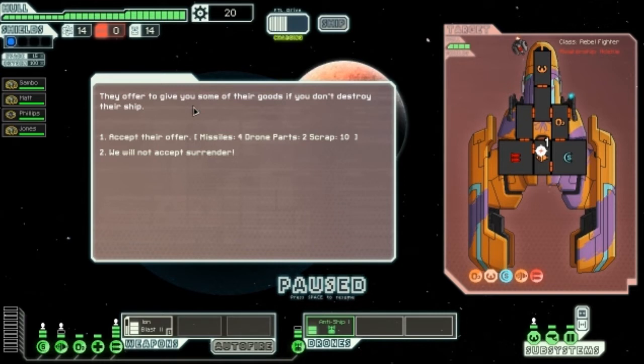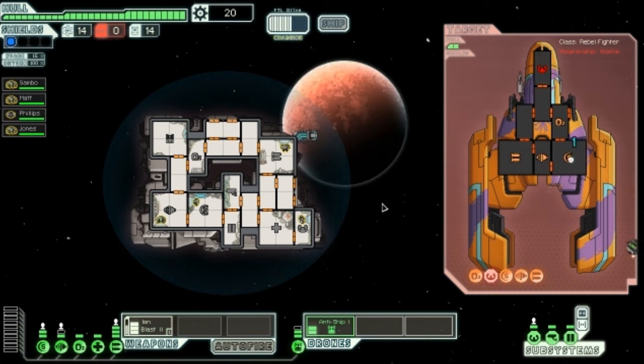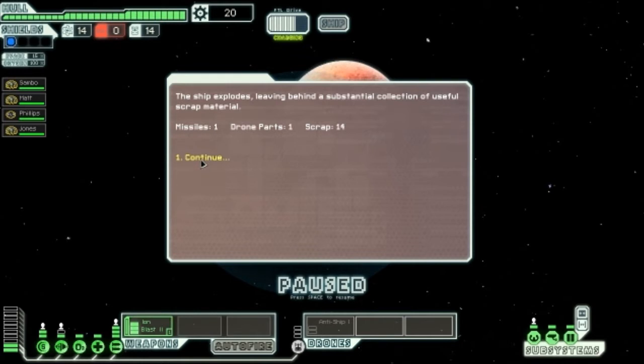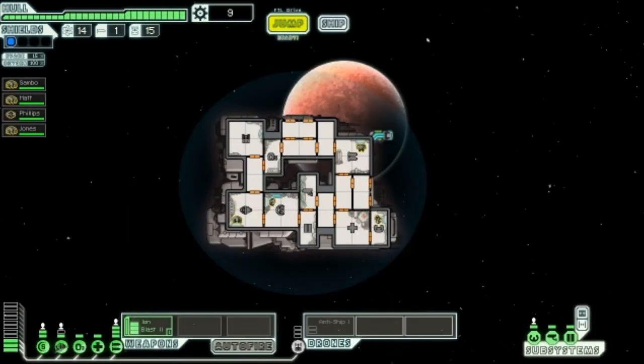They offer four missiles, two drone parts, and ten scraps if we don't destroy their ship. We decline — we want more scrap. We shoot the engine, hit the shields again, ion them, and take out the O2 supplies. The rebel ship is destroyed and we barely took any damage. We get more scrap, missiles, and drone parts. We upgrade the power so we can fire up the engine and have the anti-ship drone running simultaneously. No one got hurt.